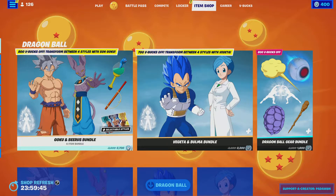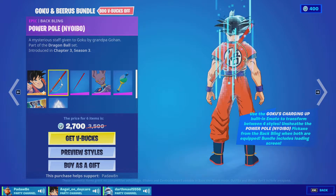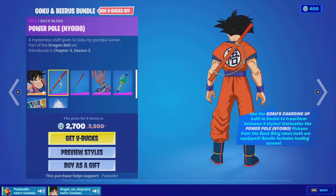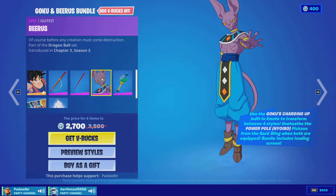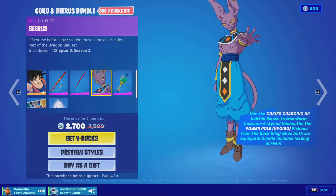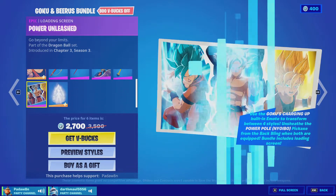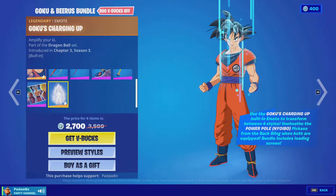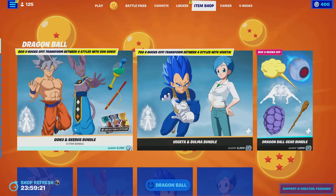We got the Dragon Ball collab! So we got the San Gaku skin, the Power Pole Niobeo back bling, and the Niobeo pickaxe. We got the Barabbas and the Seerfish back bling, we got the Power Unleash loading screen and the Gaku charging up — that's cool.